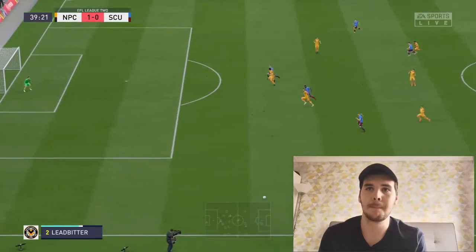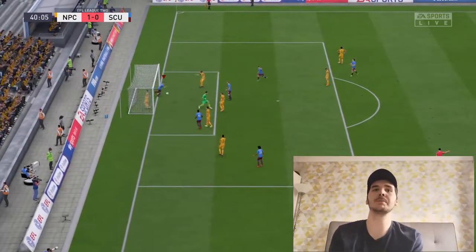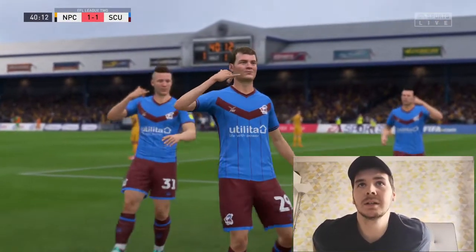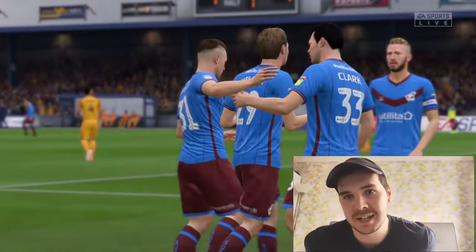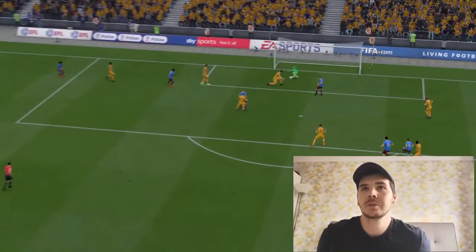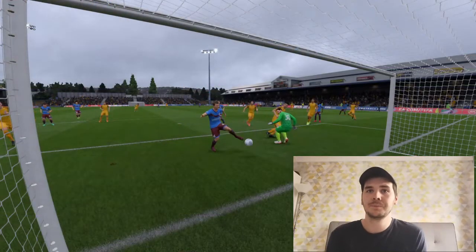Brown making a brilliant run down the left, Van Veen on the edge - can he pick him out? It's just being saved but Miller's there to put it in the back of the net! What a goal - brilliant awareness from Miller. Good strike from Van Veen, if that had hit the back of the net it would have been an absolute worldy. Miller there to clear up - good poacher's goal. One-one!